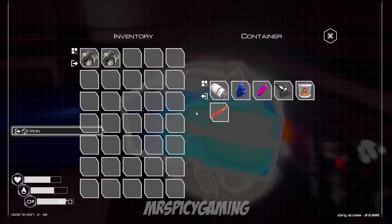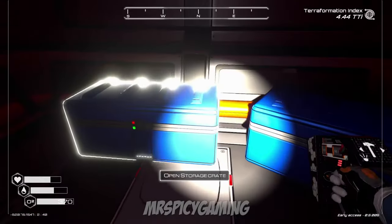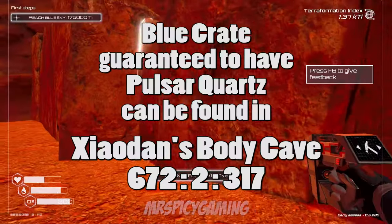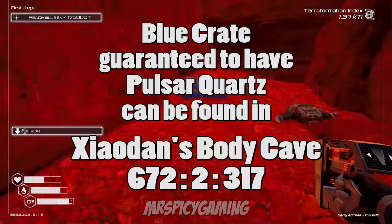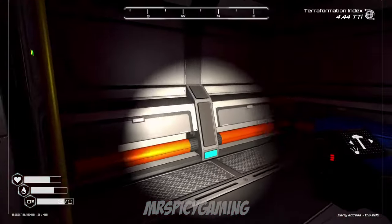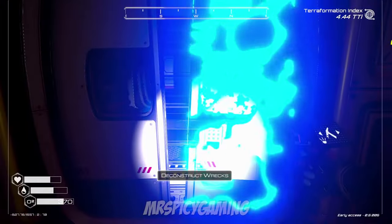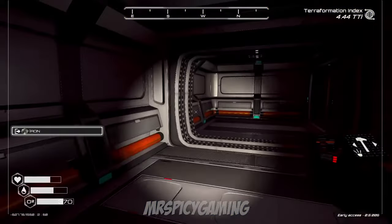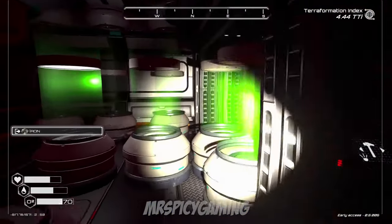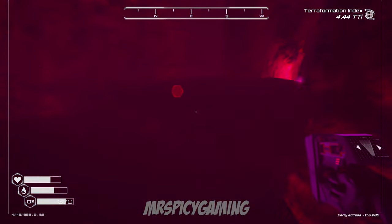You can find pulsar quartz in the blue crates, just like so many other materials in the game. However, because it's such a high-tier material, you'll really have to wait before opening any crates until you get your terraformation index very high to have any chance of getting pulsar quartz — and it's still going to be a very low chance. Most players will just open crates immediately rather than saving them for 50 GTI later.